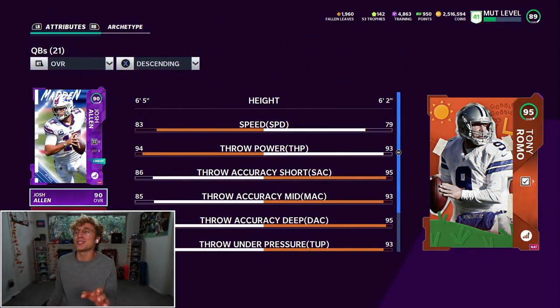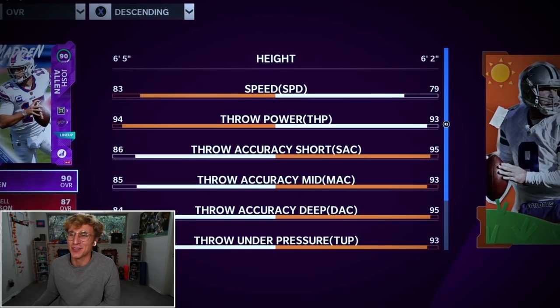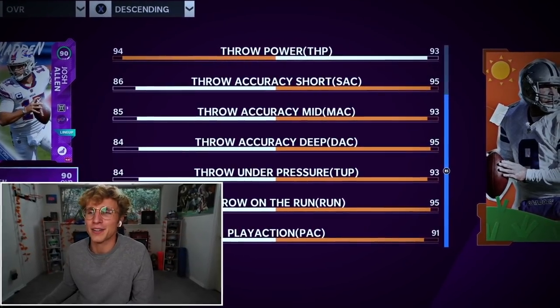Tony Romo is back. Usually they give a Cowboys quarterback around Thanksgiving time — I did not expect it to be Romo. I thought we were going to get Aikman or something. But I absolutely had to do a Tony Romo gameplay. Here he is matched up against my fully maxed out Josh Allen. 79 speed — honestly a lot faster than I thought they'd give him. 93 throw power, but his accuracies are incredible. He makes Josh Allen look like the worst quarterback you've ever seen.